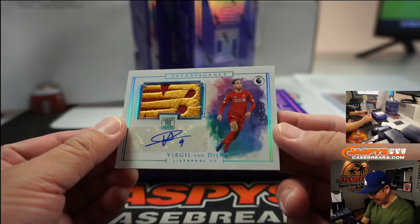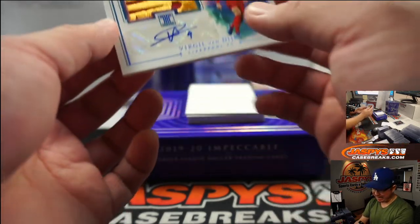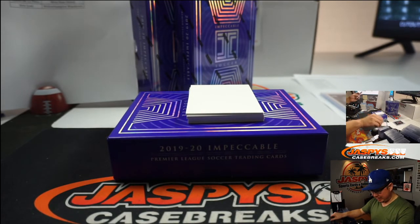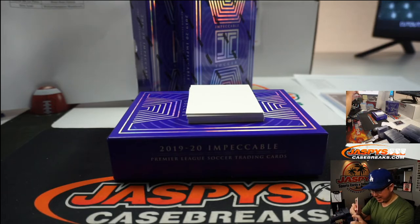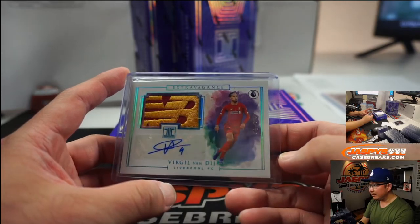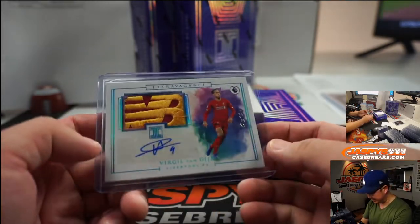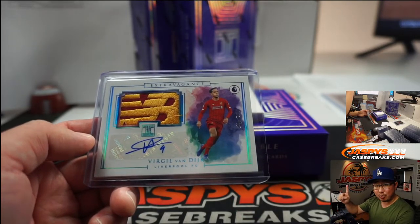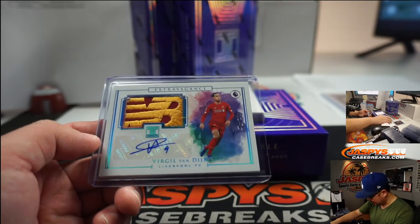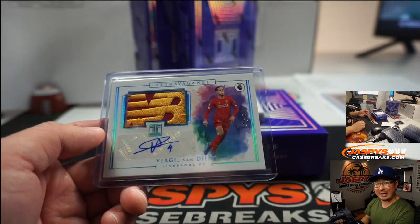Nice Virgil van Dijk — one of one! New Balance logo and autograph. Wow, that's pretty, pretty good. He is one of the big reasons why Liverpool are title winners this season. I think this might be the last year for New Balance; I think they're switching to Nike next year. Liverpool won — Robert Runkle — and that was also a last-spot mojo team. This is my club right here, Liverpool. Nice. All aboard the Big Head Express!